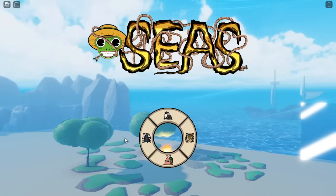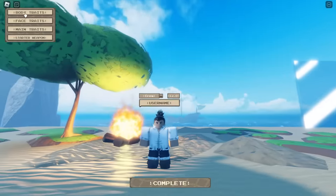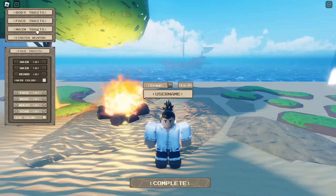There's a new customization UI redesign and some UIs in the game got redesigned as well. You get three character slots. The customization is entirely redesigned — you've got body traits, face traits, main traits, and your starter weapon.